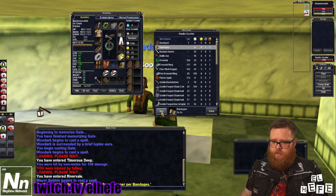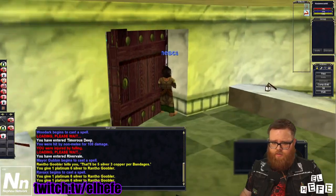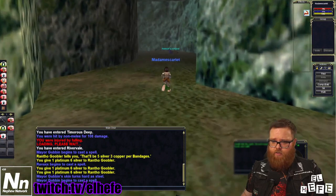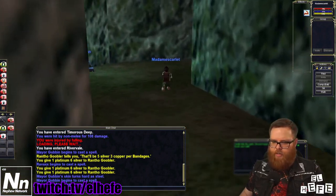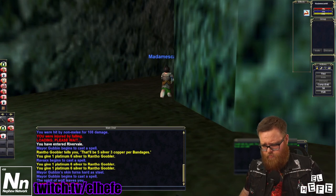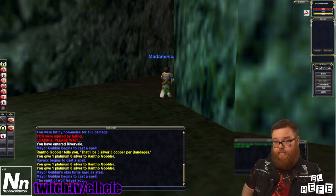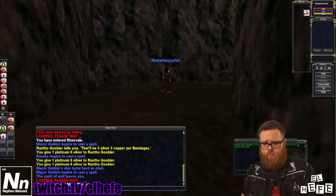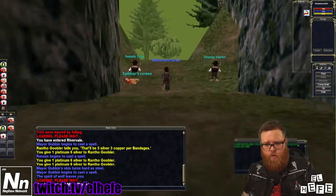I'm going to go ahead and buy three stacks of bandages. To do this, you're going to find a druid who's willing to spend 20 minutes with you. You're going to both go to Misty Thicket and have the druid cast Cher Wolf Form on you.